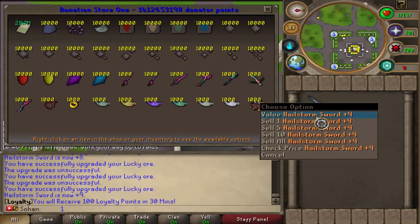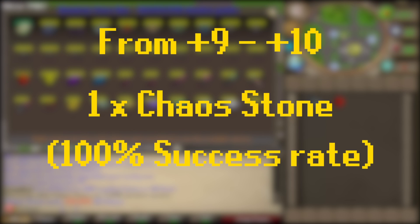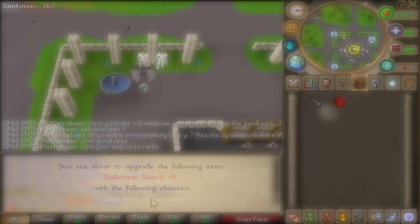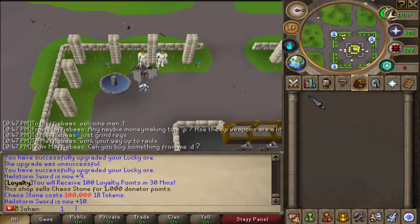Now, to get to Plus 10, you could use another lucky heaven stone with a 50% chance of succeeding, but what a lot of people do is just buy a chaos stone. That's only 100 Trill and has a 100% success rate, so you won't have to keep trying if you get really unlucky. You can just use that to upgrade it to Plus 10. It says C next to it, but that doesn't actually mean anything, so don't worry about that.